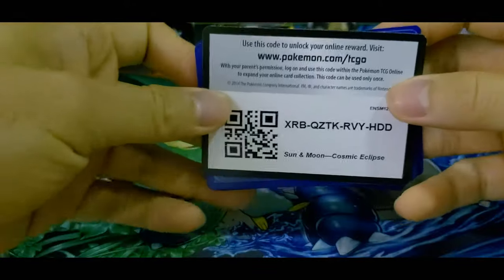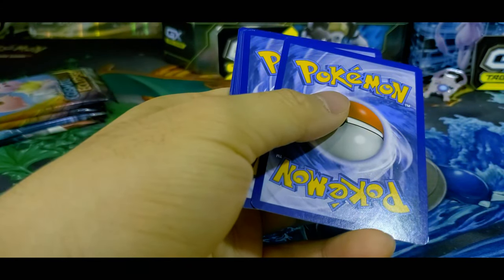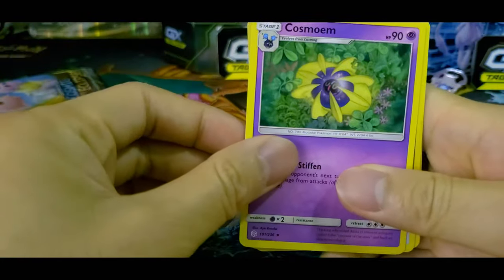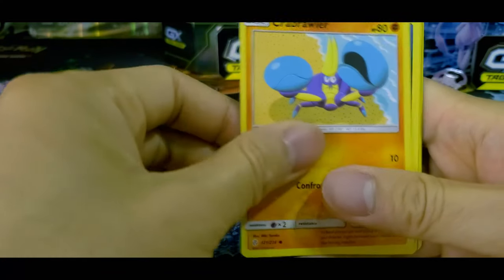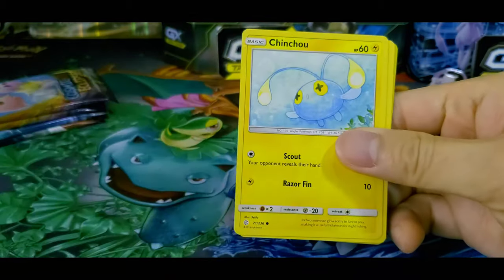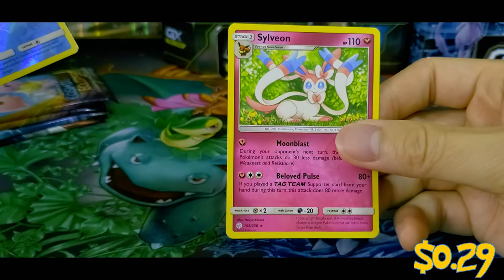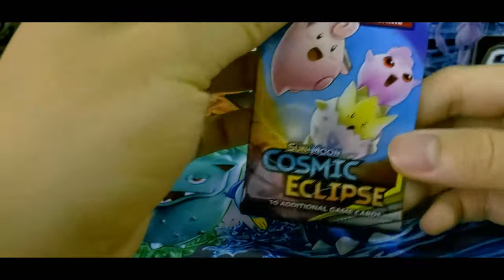Speaking of games, that Pokemon Unite game — oof, what a disaster that was. That's all I can say about that. A mobile game. There are plenty of those out there already. Here's a code card for that. Fairy Energy. We got Cosmog. Mawile. Dusclops. Honedge. Carbink. Carnivine. Chincho. Reverse Holo Togepi — that's nice. And a Sylveon. Got four more boosters to go. Got the babies this time — the Poke Babies. There's a card that has the art of that as well, so hopefully we get that.